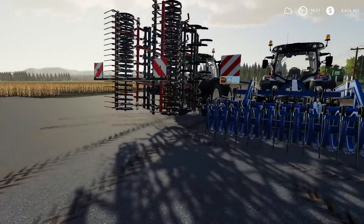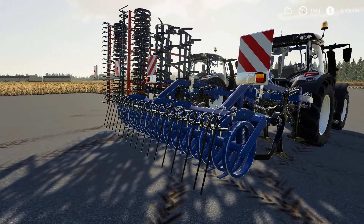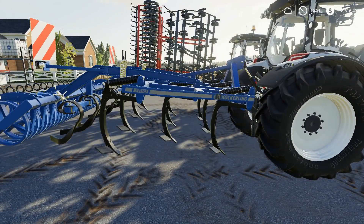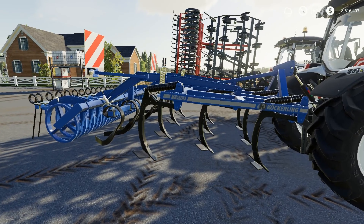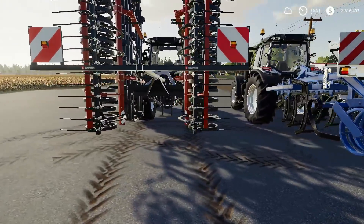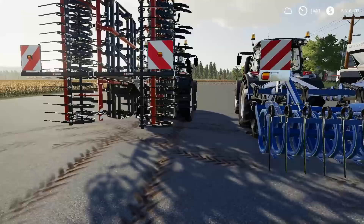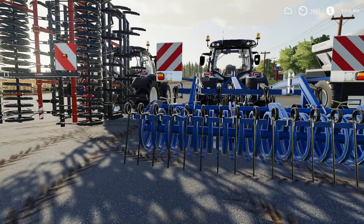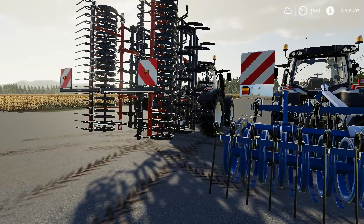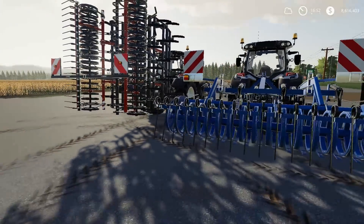We've got two cultivators that are really the bulk of the mods that came out today. We've got the Co-Curling Cultivator Trio, which is a smaller size cultivator. And then this one here is for PC — the Sapphire — I believe this is a 12 meter off the top of my head. With both of these cultivators, you're looking between 110 to 130 horsepower for the Co-Curling, and the Sapphire is up to 140 horsepower. Funny thing is, the Sapphire is bigger but it's cheaper, which is odd.